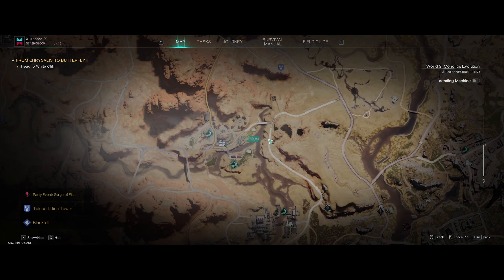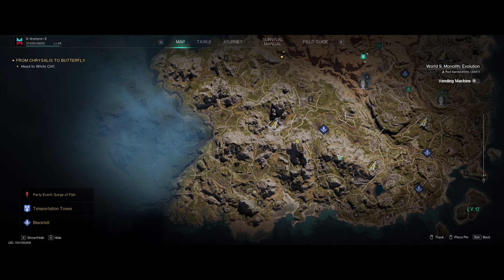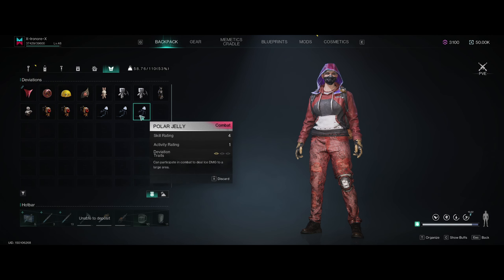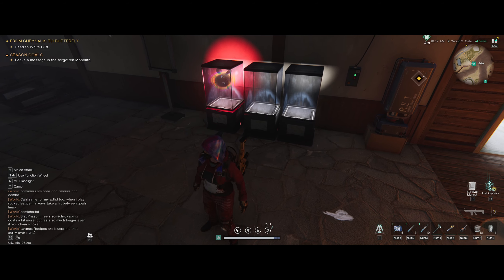To get it, you gotta look out in the world and you will see one of those trucks like this going around. Those cargo trucks are a PvP event, so you need to go down there and try to get the loot. My server was not too bad because I was the only one there, so I got a lot of the loot. On one of those events I ended up getting three of them — pretty much guaranteed to get it, so it's pretty nice to have.